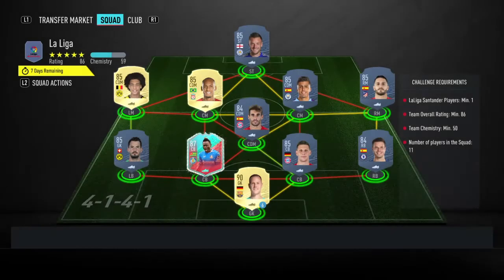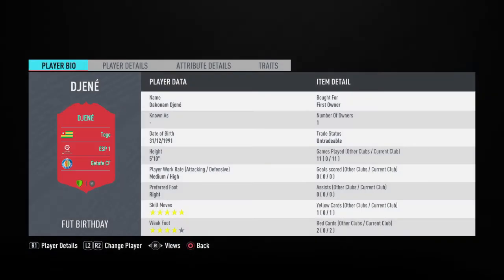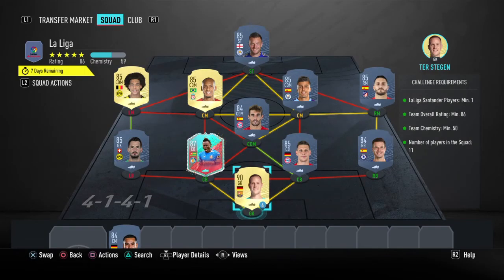The second segment is the La Liga one — again it's another 86-rated squad but chemistry only needs to be 50. We've gone with a high-rated 90 player, an 87, and the rest are 84-rated apart from two 84-rated players. You could literally use any league — any 90-rated and any 87-rated. For example, from the Premier League you could go for Hugo Lloris's Champions League card and an 87 Vertonghen card if that's cheaper.